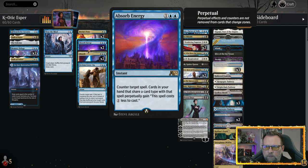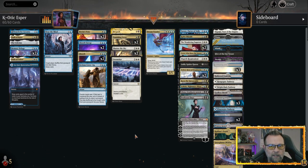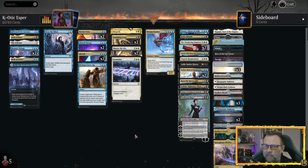Absorb Energy is an instant — you counter a target spell and cards in your hand that share the card type with that spell perpetually gain 'this spell costs one less to cast.' So if we counter a planeswalker spell, our planeswalkers cost one less to cast. If we counter a sorcery, instant, or enchantment, same effect. It just enables us to cast our stuff a lot faster. We are kind of a grindy deck that does nothing for a while until we build up our board state with planeswalkers. Hopefully you guys enjoy it — we'll talk more at the end.